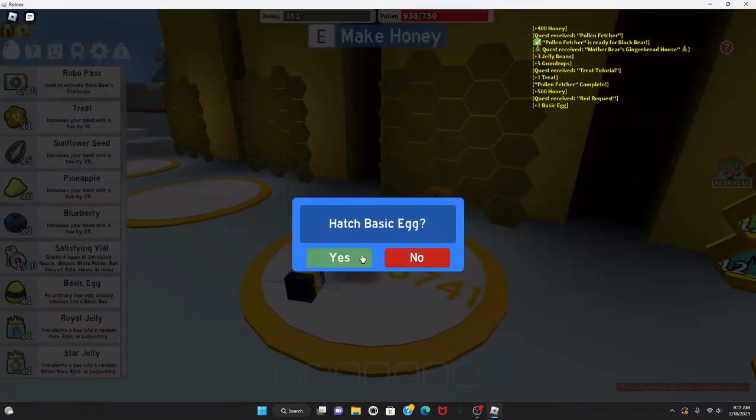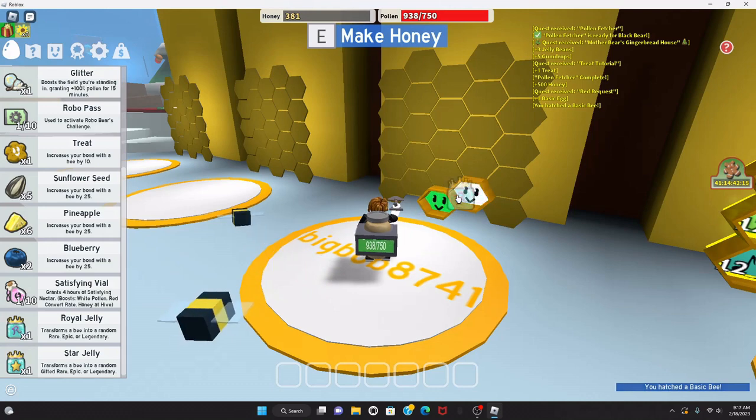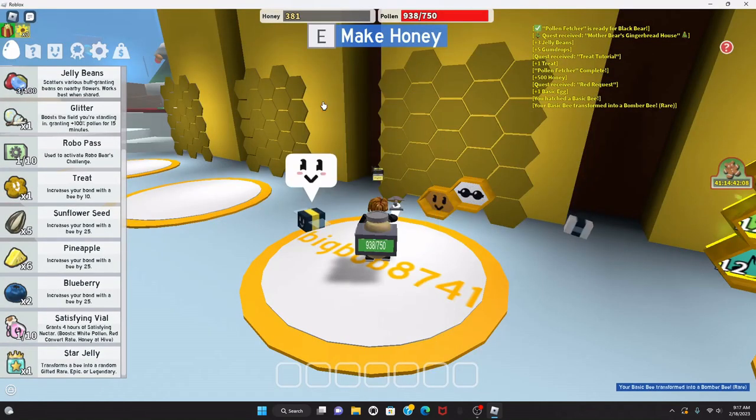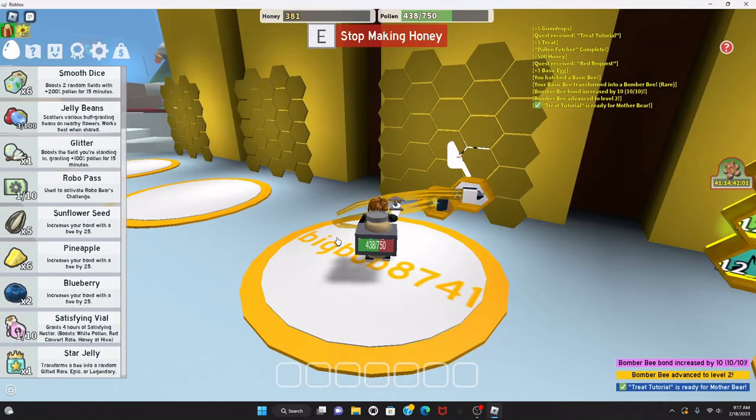Let's see what I get — another basic bee, which is expected. I can use the royal jelly on the basic bee, and I get a Bomber Bee! I also want to level up the Bomber Bee — there we go, level two.